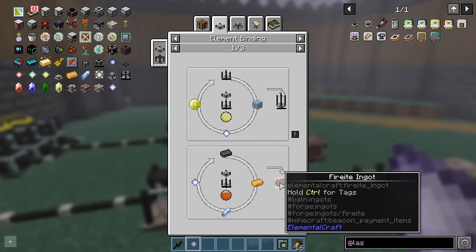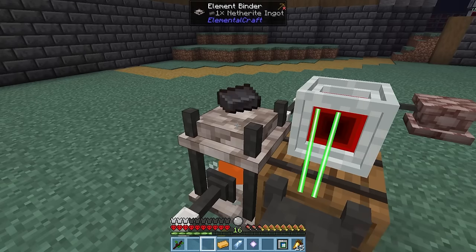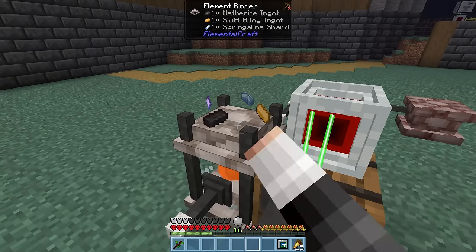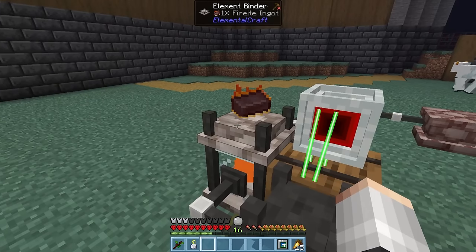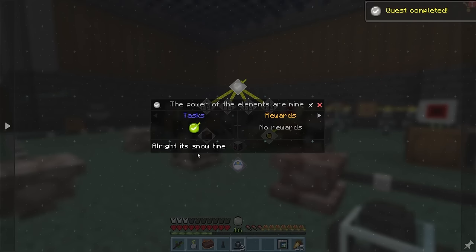But now, we need to refill the fire essence once again so we can make a fireite ingot. So let's throw on a netherite ingot, a swift alloy ingot, a springerline shard and our expensive pure crystal. But yes, we finally have a fireite ingot. That takes us on to the final chapter.